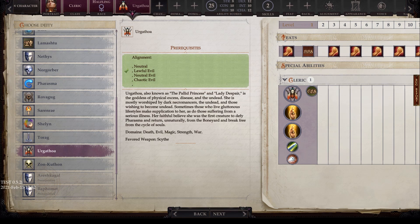Next is Urgathoa, with alignments of neutral, lawful evil, neutral evil, and chaotic evil. Also known as the Pallid Princess and Lady Despair, she is the goddess of physical excess, disease, and undead. She is mostly worshipped by dark necromancers, the undead, and those wishing to become undead. Sometimes those living gluttonous lifestyles make supplication to her, as do those suffering from serious illness. Her faithful believe she was the first creature to defy Phyrasma and return unnaturally from the Boneyard, breaking free from the cycle of souls. Her domains are death, evil, magic, strength, and war, and her favored weapon is the scythe.